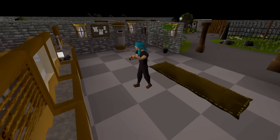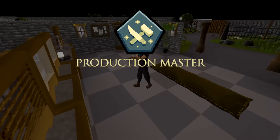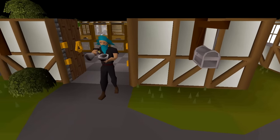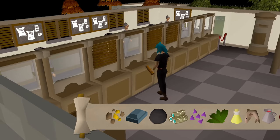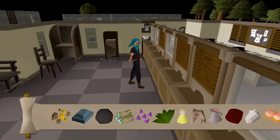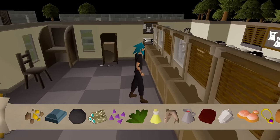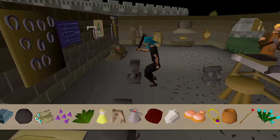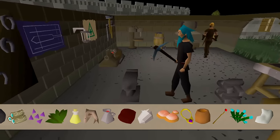The Production Master Relic, meanwhile, will process all items immediately and award full XP when performing a number of tasks: smelting ores, smithing bars, making cannonballs, fletching logs, cutting bolt tips, cleaning herbs, brewing potions, cooking food, and making jugs of wine.